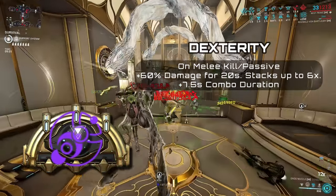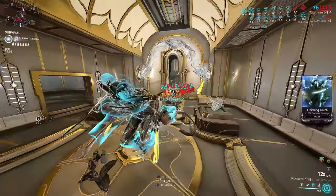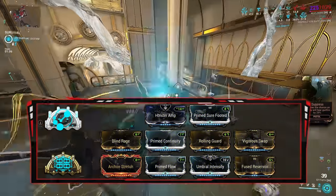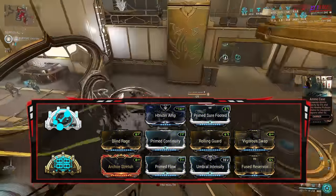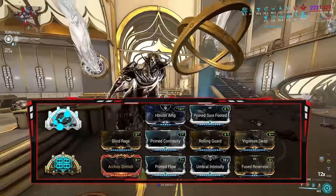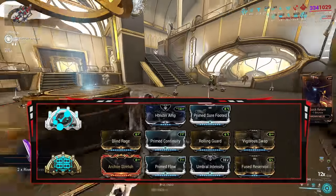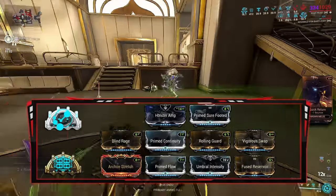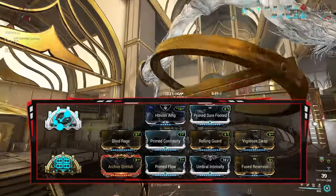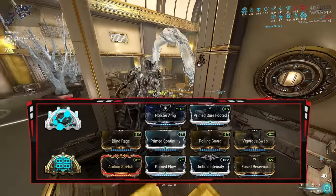I'll be using 2 Dexterity Arcanes on my primary and secondary for the combo duration, as this is going to be the main way to maintain my combo. In the aura I have Holster Amp, which functions exactly like Vigorous Swap but at a lower percentage. Strength at 243% with Blind Rage and Umbral Intensify — you can also add 3 Red Shards for even more strength. Range at 145% with Archon Stretch, which grants 45% additional range and energy over time if enemies are hit with an ability that procs Electric — and that is coming from my motes.